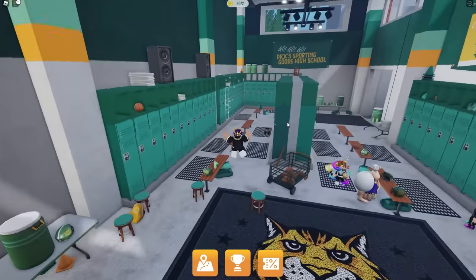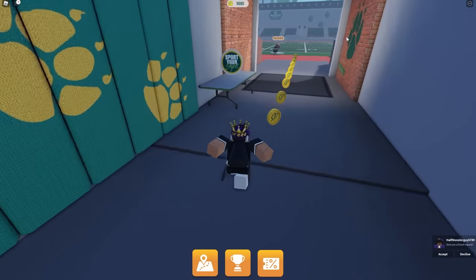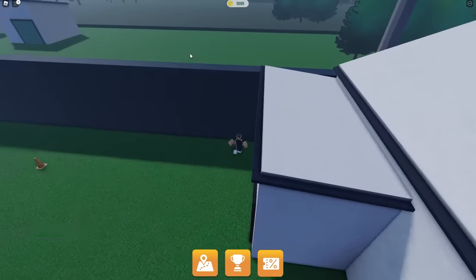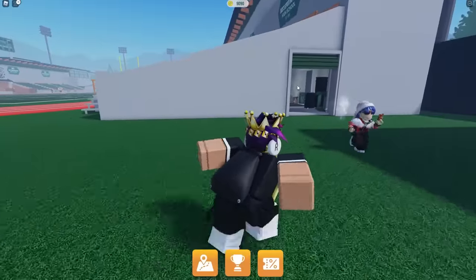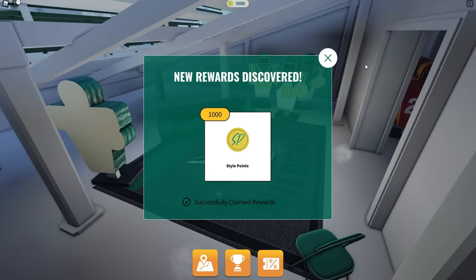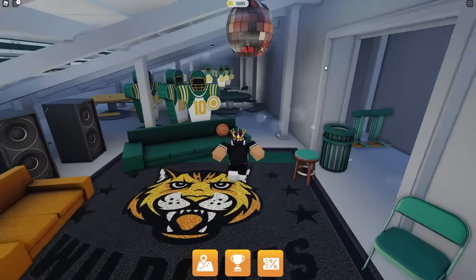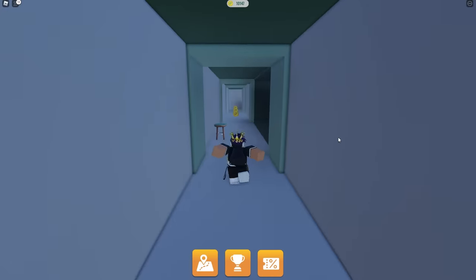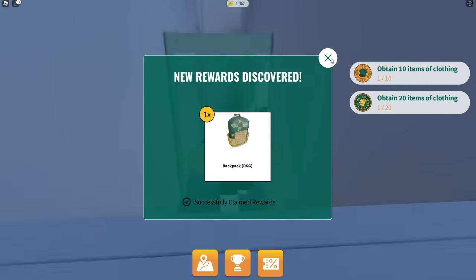Now let's collect all the stickers — we just have to run around the school and find them. Like this one right here — a sports star. I need three more stickers. It looks like that person knows where the stickers are. So this is the secret place. Look at this — new reward: find a secret hideout! Found the secret hideout. And I got the sticker. Now I just need one more sticker. This secret hideout looks sick. And we got it — the backpack that we can use for our avatar!